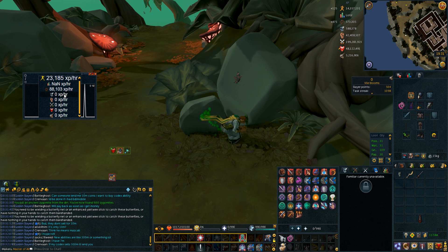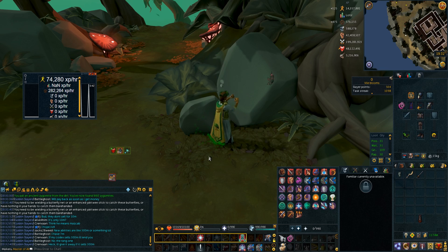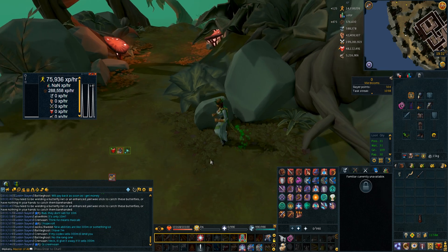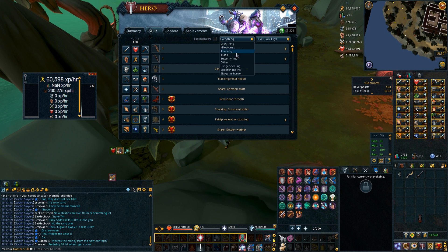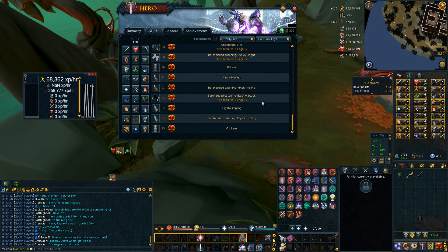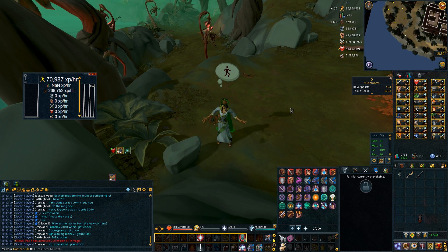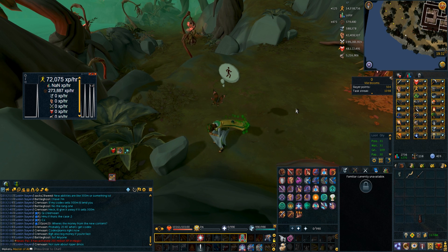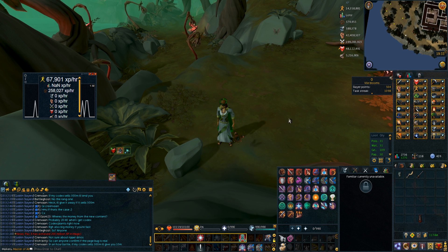There are also butterflies around the place, giving you about a one-minute AFK period when catching them. I found the black warlocks and AFK caught them with bare hands — I was getting about 70,000 agility XP an hour and about 250k hunter XP an hour. It's not bad XP but not great. It's only about 50 seconds to one minute of AFK each time you need to click a new warlock — at level 90 agility and 95 hunter. But it is semi-AFK, and there's no other semi-AFK hunter method unless it's proteans.